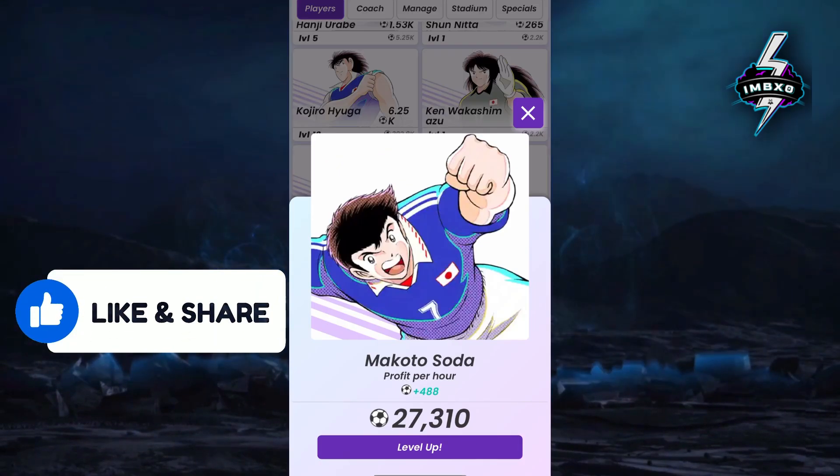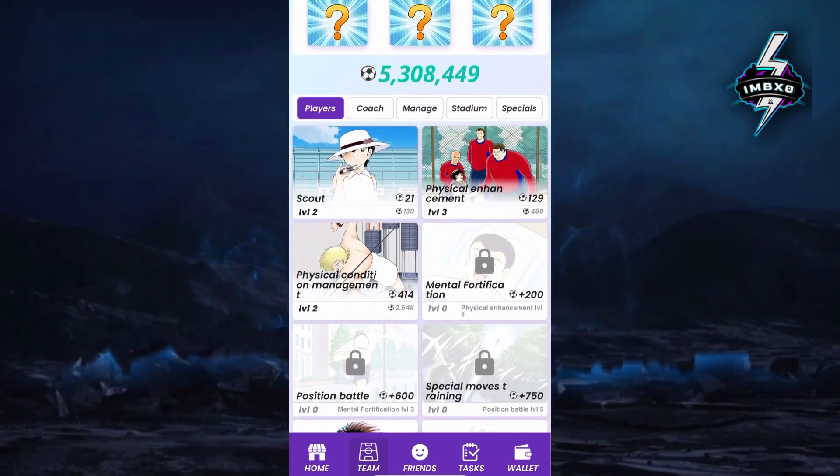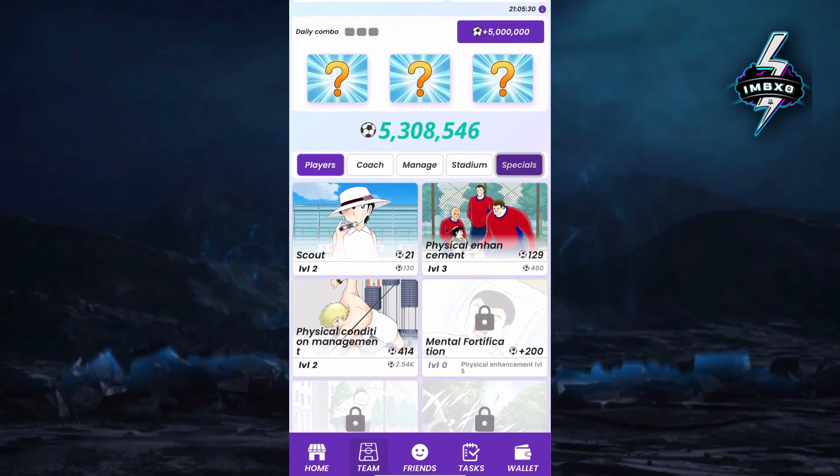Upgrade the Makoto Soda card to level 10. Now check the Razor Tackle card in the Specials section, then go into the New Comic Cuts tab.